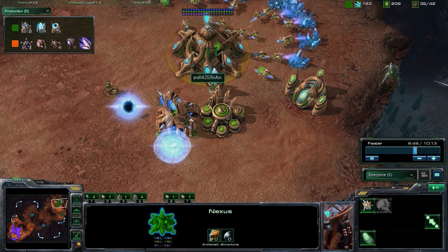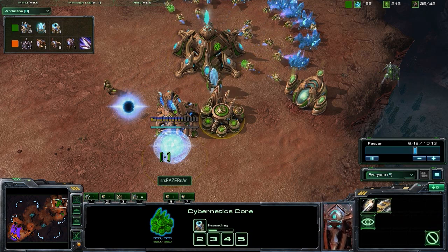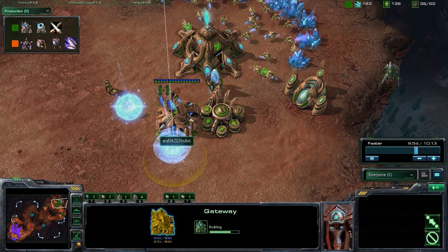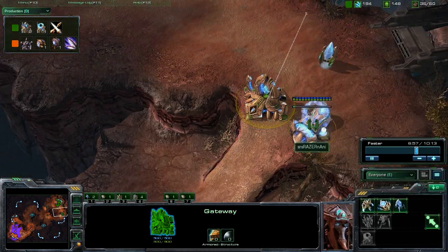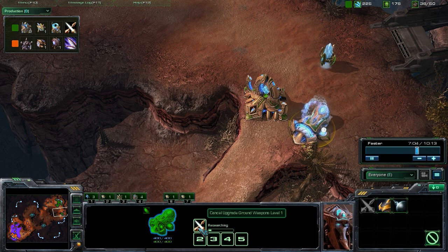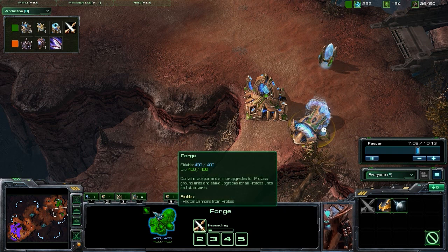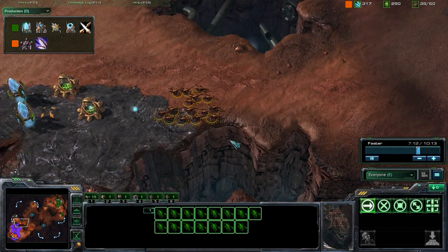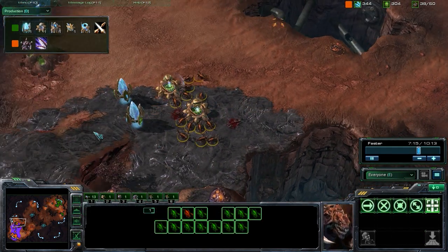As you can see, that warp gate research is coming through right now. We're going to use our chronoboost on these as best we can, getting up those two additional gateways, because we are going to be going with that four warp gate push. We are also researching our level one upgrades — this is the most effective upgrade for Protoss versus Zerg. It enables your zealots to two-shot zerglings instead of three-shot, and that is a huge difference.